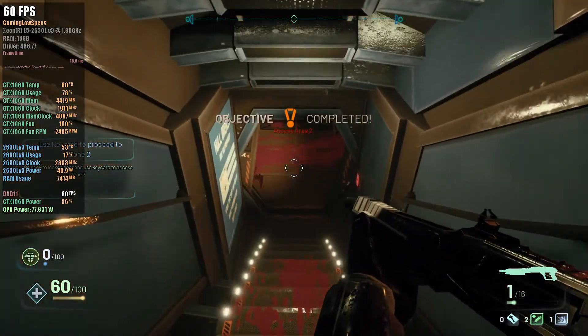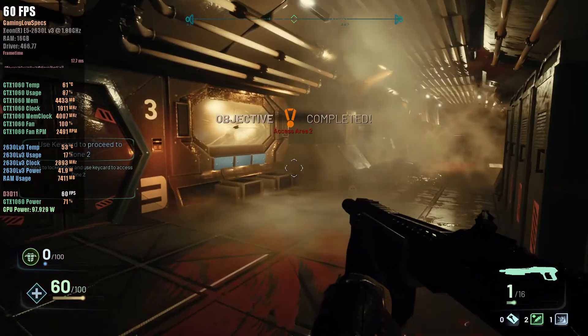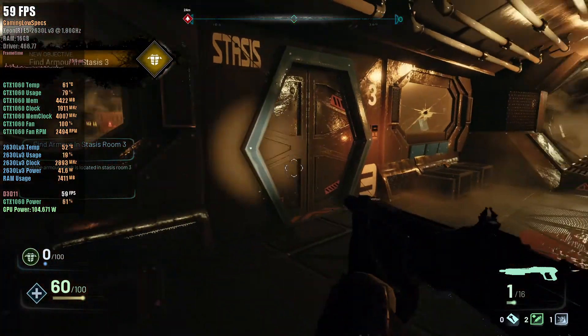Well done. Aliens are located in area 2. Aliens are much more dangerous than infected crew — caution is advised. Pick up armor from Stasis Room 3.